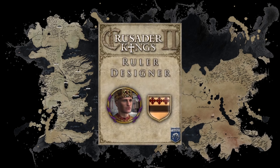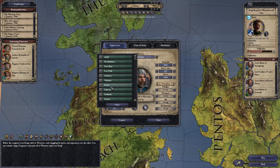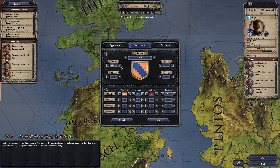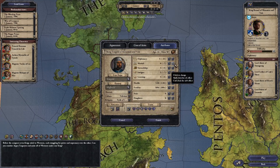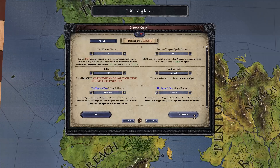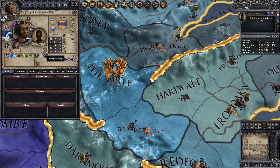Have you ever wanted to place yourself into the world of Ice and Fire as portrayed in CK2? It's the only thing I ever wanted. With the Ruler Designer utility, you can create a completely custom character, choosing everything from ethnicity to facial features, coat of arms, and every stat and trait associated with your character. So if you ever wanted to be an imbecile, inbred, club-footed, hunchback shadowman on the throne of the Mountain and the Vale, you totally can. I don't recommend it, but it can totally happen now.